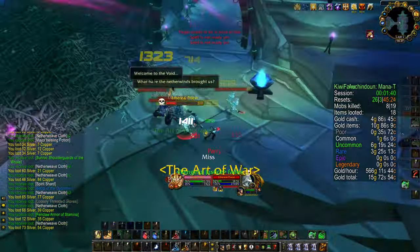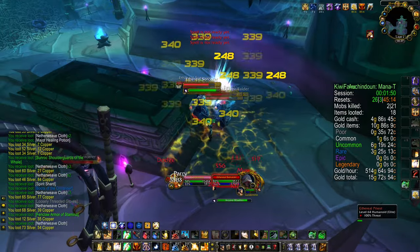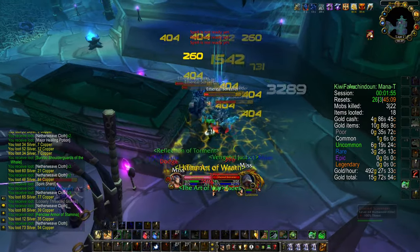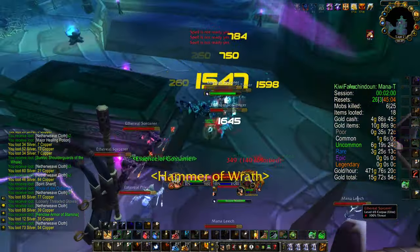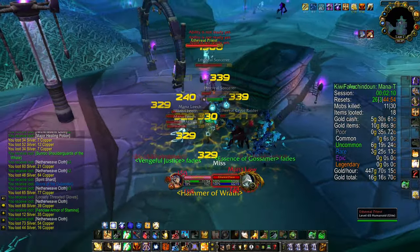In the next room, you will also meet a new enemy — the evil priest. I usually try to mark these and prioritize killing them as fast as possible. By doing this, you will avoid a lot of the healing they can do, and this will also increase the speed of your run.